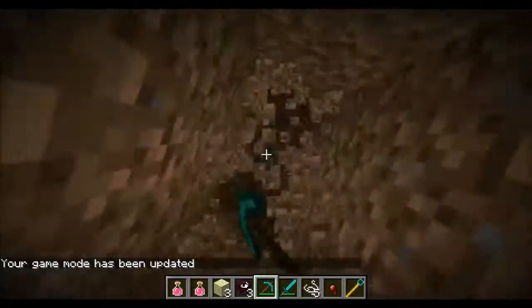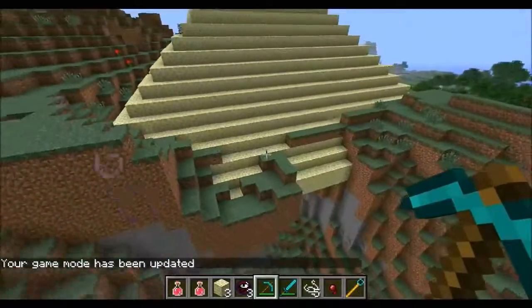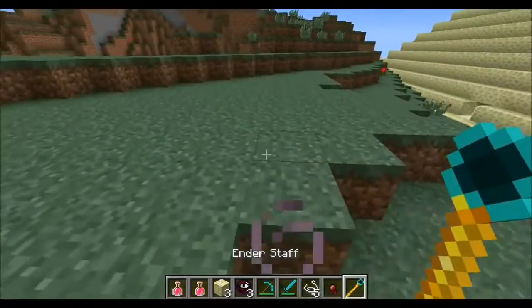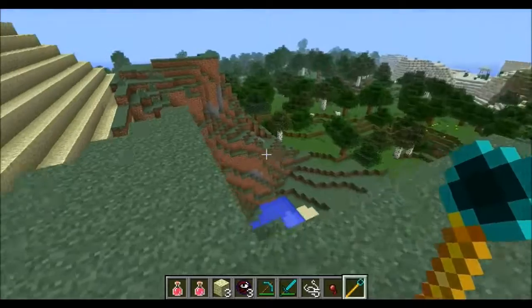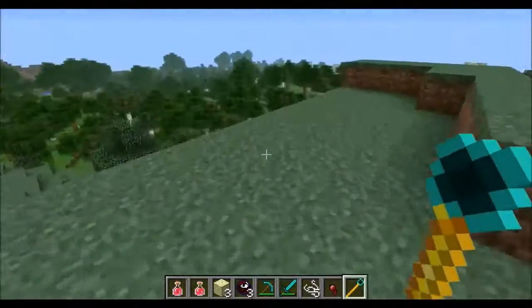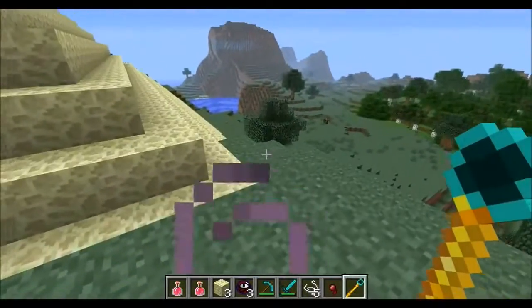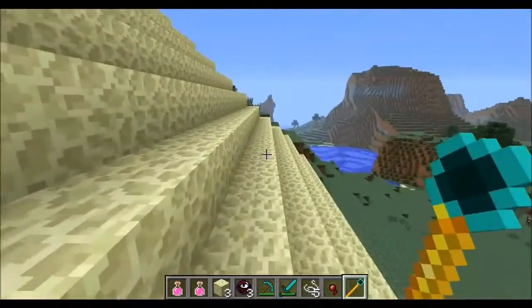This staff teleports you just like an enderman — right click and bam, you can teleport pretty far away. So yeah, I really love this staff. Easy way to transport yourself around the world. Of course it does use durability, but you can use it quite a bit before it runs out.